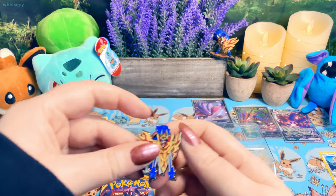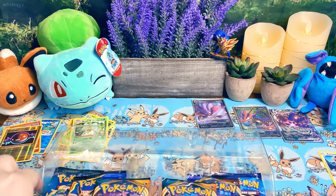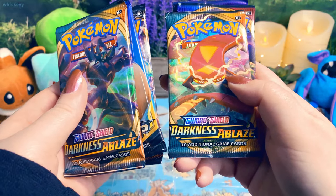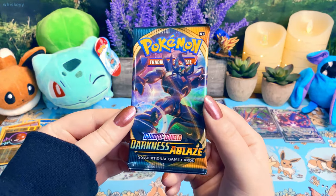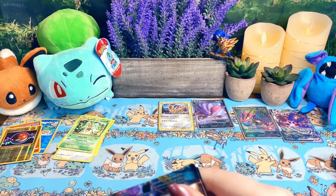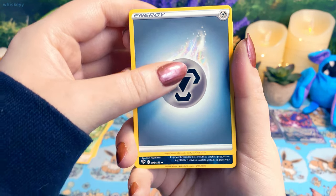And then we have the pin — also very cool. It's definitely not my favorite legendary, but they're not bad. I do love me some doggos. And then we have Sword and Shield, Team Up, Burning Shadows, Darkness Ablaze, Sword and Shield, and another Evolutions. We're going to start this one with Darkness Ablaze and just open them in the order I found them. Hopefully a little better luck than the box we just had — one card out of six is not terrible, but it could be better.